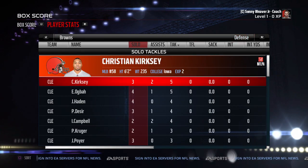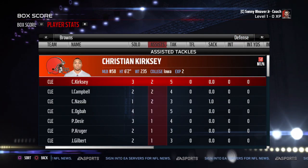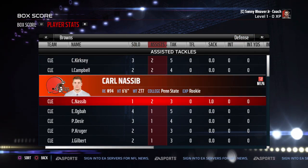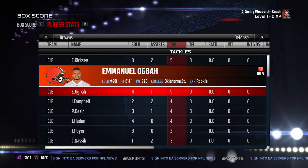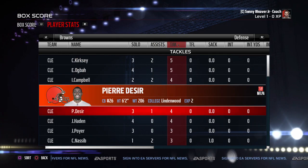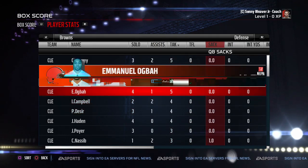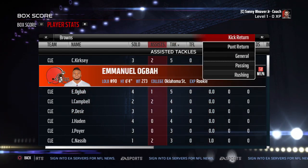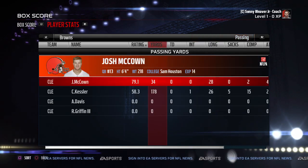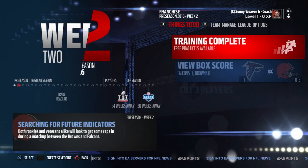On defense, Christian Kirksey and Emmanuel Ogba each had five tackles. Ogba had a great preseason game and Campbell, Desir, and Joe Hayden each had four tackles. No field goals on the day. We now have to cut three more players this week.